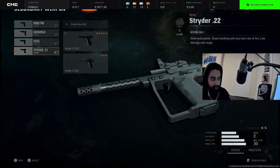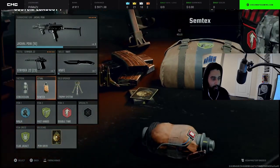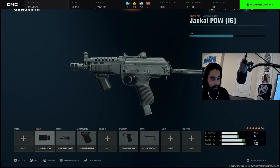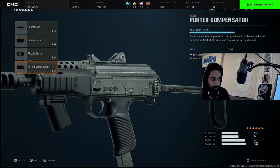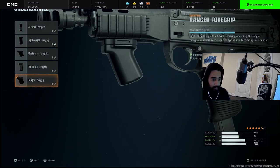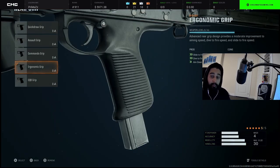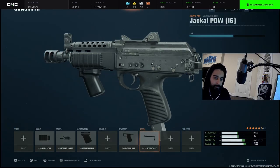Moving on to the Jackal. The secondary is the exact same and the attachments are going to be the exact same setup. Edit the perks and tacticals how you please. For the Jackal: muzzle is compensator — not ported compensator, make sure you put on compensator. Reinforced barrel, under grip is ranger foregrip, rear grip is ergonomic grip — you're going to see that on basically every gun — and the stock is balance stock.